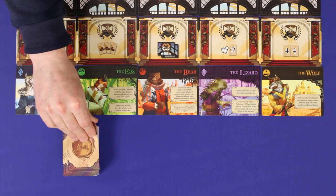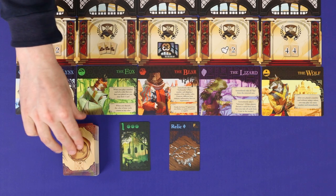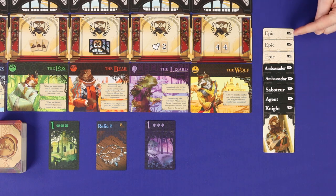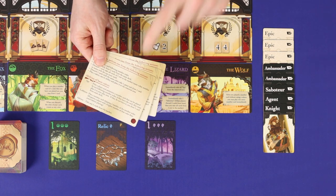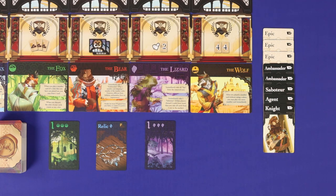Below this, place the rest of the draw deck and deal out three cards face up. Each of these forms the start of one of the game's three market rows. Keep the epics and special talents nearby face up — you may not need them; it will depend on which clan cards are in the game. Give each player a player aid, and whoever has the red seal on it goes first. You're now ready to play.